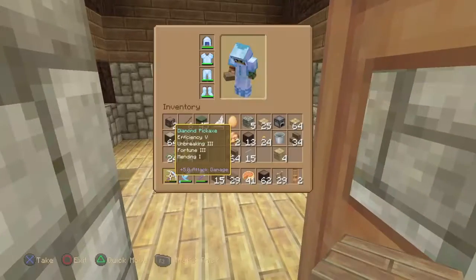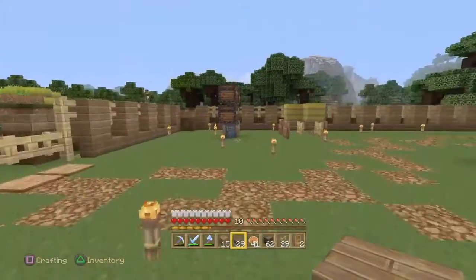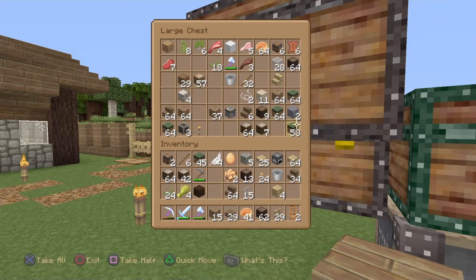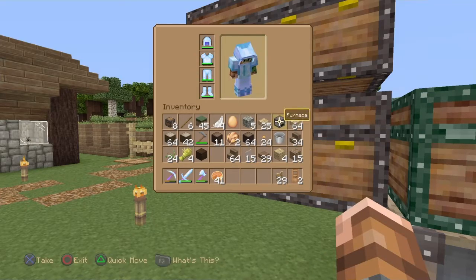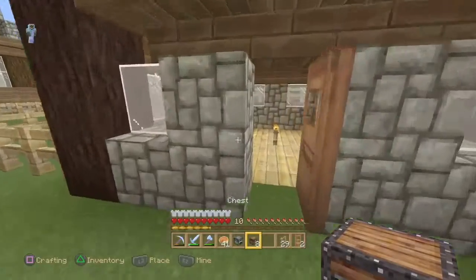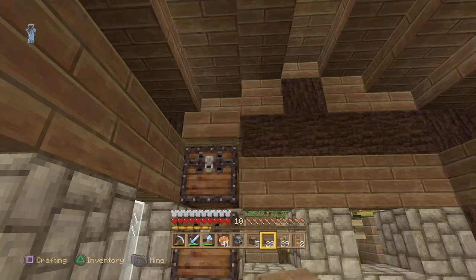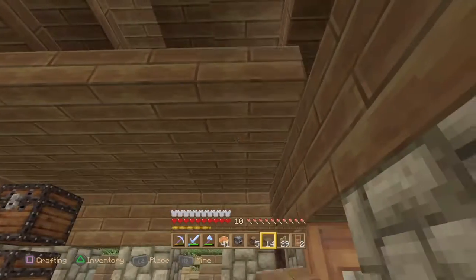Yeah, that looks nice. Now we have to go inside and do some things — I don't have another bed, the only bed I have is over there. Is there an enderman around here? Yeah, we've got a couple of chests. Let's get our pie back, and I guess we can just stick the chests right here. We can throw down a roof like this — none of that is spawnable up there anyway.